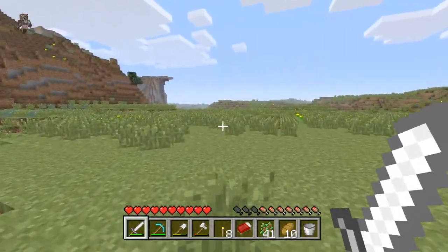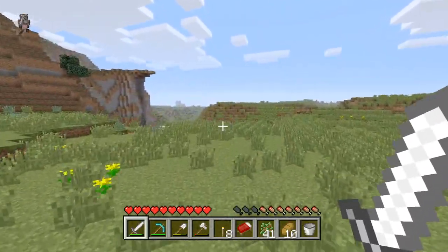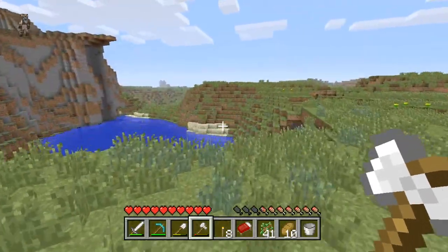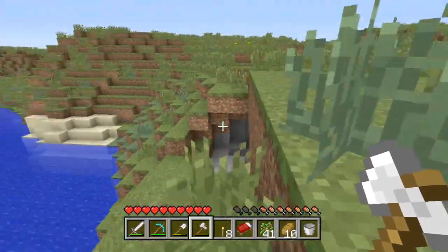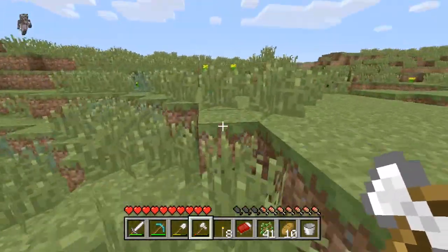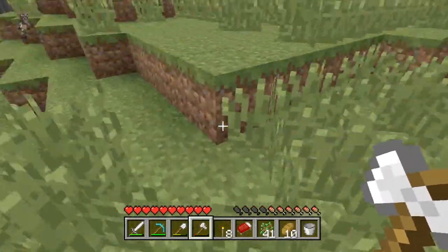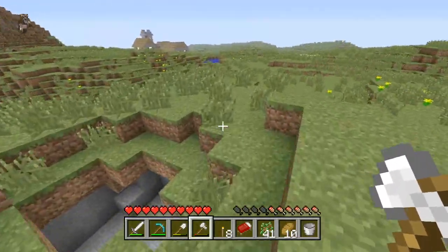I've marked out the house. I know where I'm going — I'm just taking you there now. I heard a zombie. I've marked it out with cobblestone. Did Jim just teleport? Oh yeah, dogs teleport if you get too far away from them.